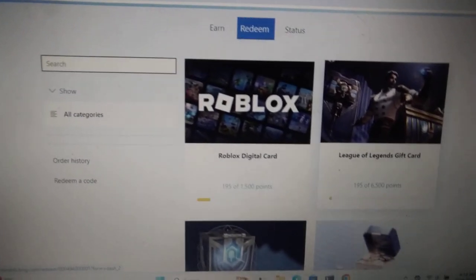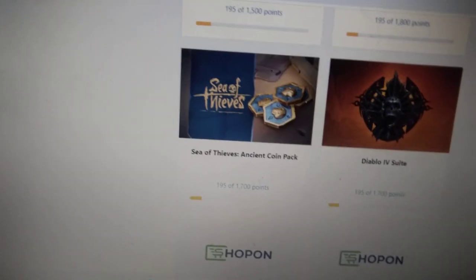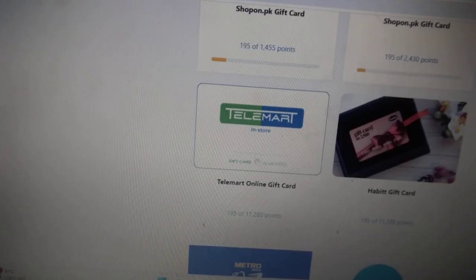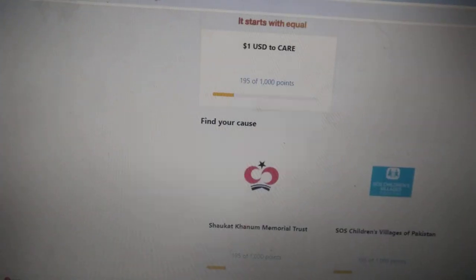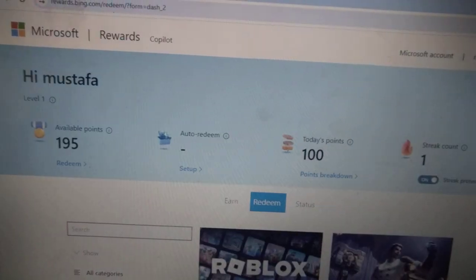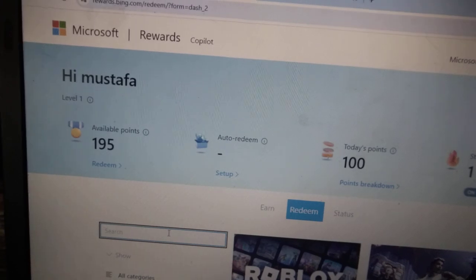Not only can you get free Robux, you can also get free things from other games, Amazon, and other markets and supermarkets. You can search for them too, which makes it easy to find.